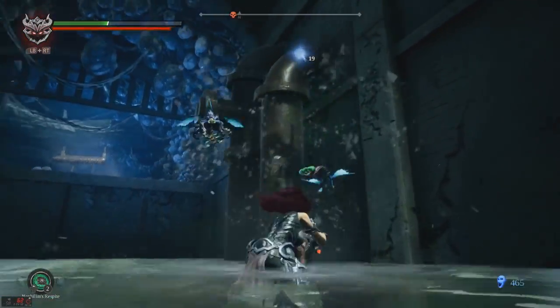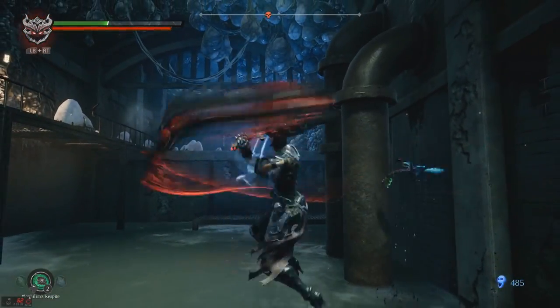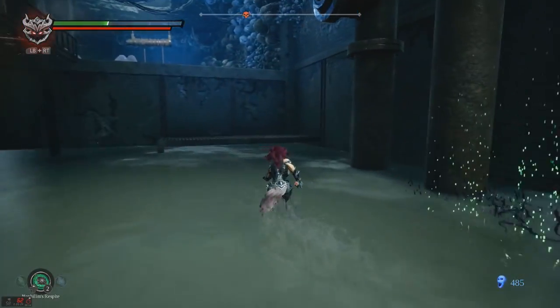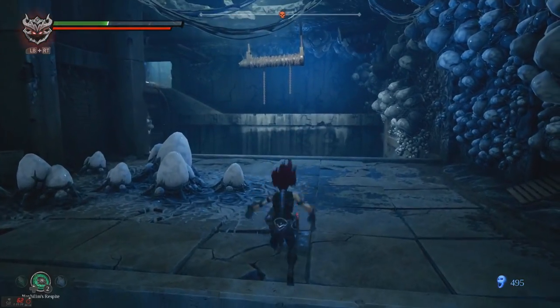In Darksiders 3 you kill enemies and get their souls, like in many other games. The souls are used to either upgrade your character or buy consumable items. The main thing that's different in Darksiders 3 versus most other games is how enemy respawning works.